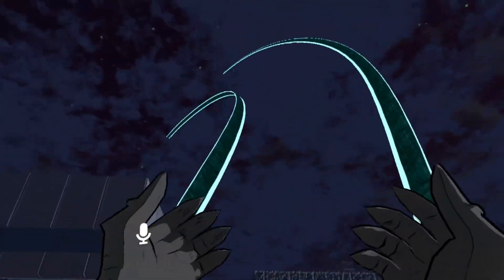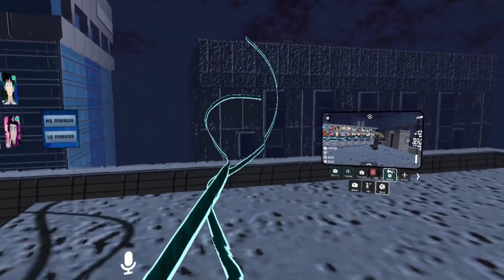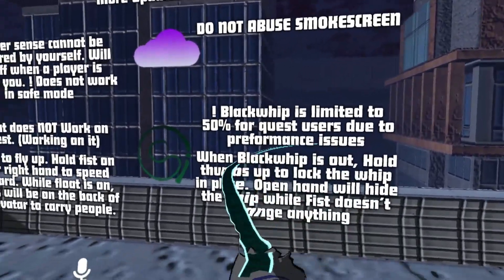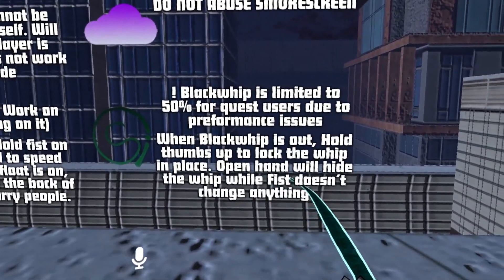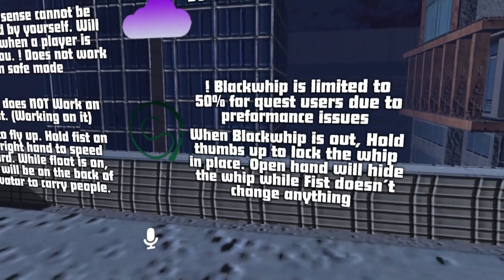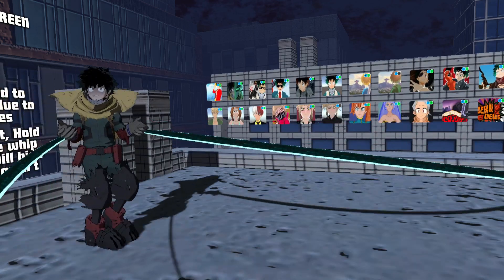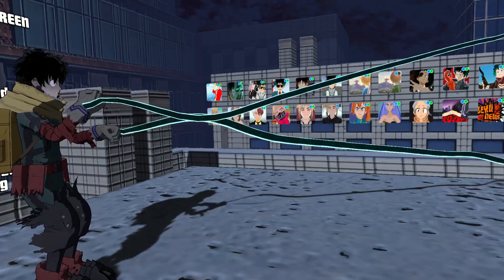The black whip moves and it looks really cool — whenever you have stuff like this on avatars it gives you something to do while sitting around. You can actually slap it and kind of lock it in place. A note says black whip is limited to 50% for Quest users due to performance issues. When black whip is out, hold thumbs up to lock the whip in place; open hand will hide the whip. When you lock it, it makes a slap sound and stops moving.